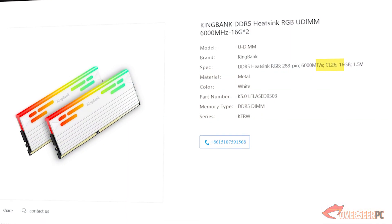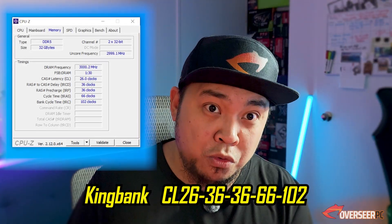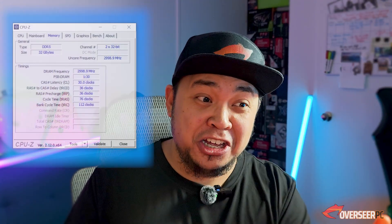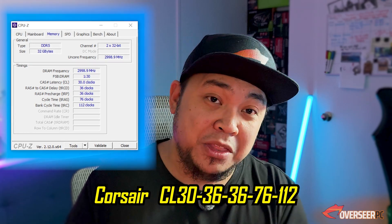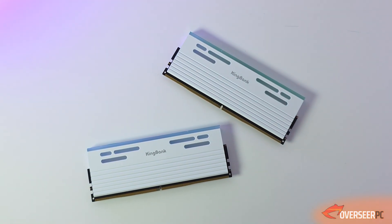For the CL26 bit — this is basically just the CAS latency, or let's call it timings or sub-timings. This is a series of numbers. For our King Bank kit, it's 26-36-36-66-102, and for our Corsair kit it's 30-36-36-76-112. For these numbers, it's simple: the lower and tighter, the better.